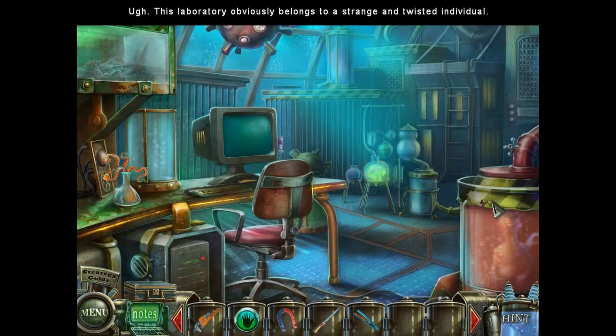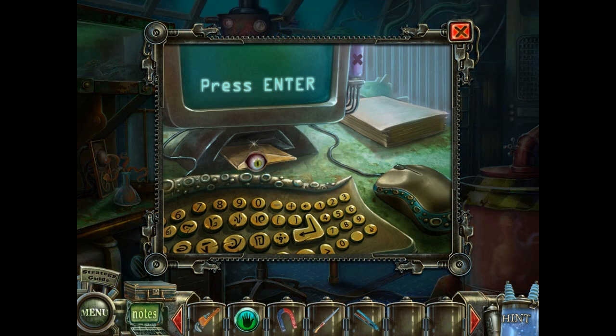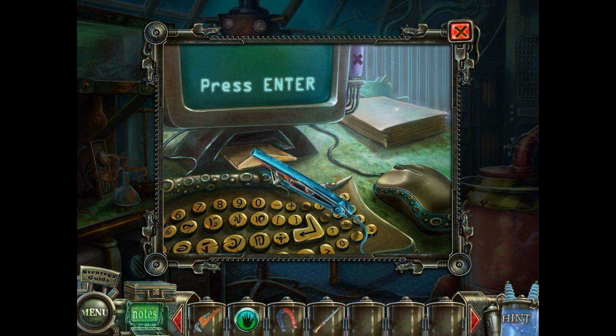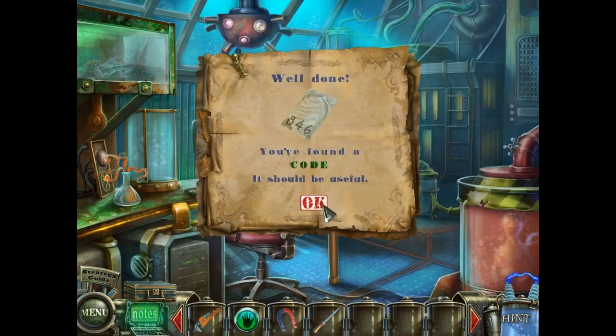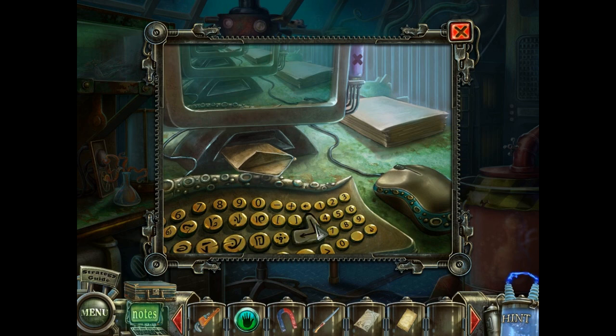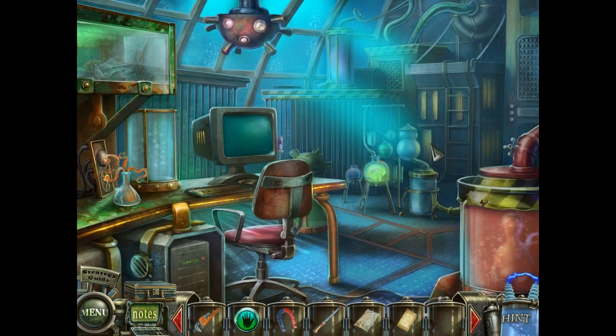Got a couple of puzzles here. The laboratory obviously belongs to a strange and twisted individual. Use the flat iron here to get a code. Also, we have some paper. And the computer screen really has nothing of interest on it.